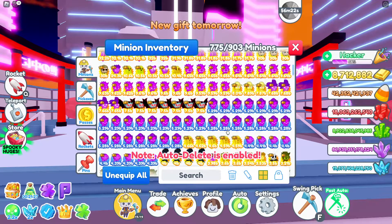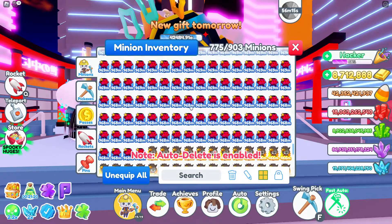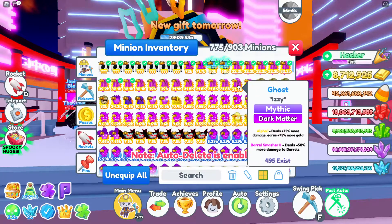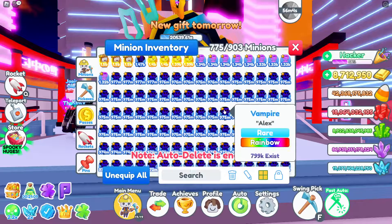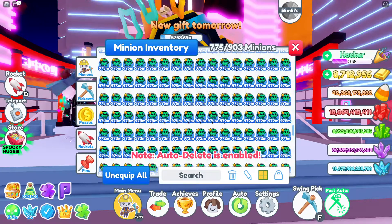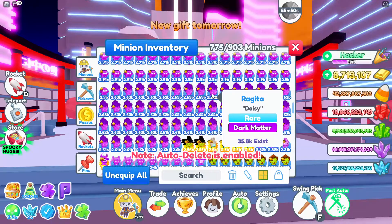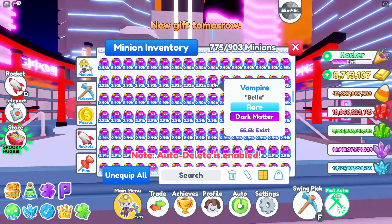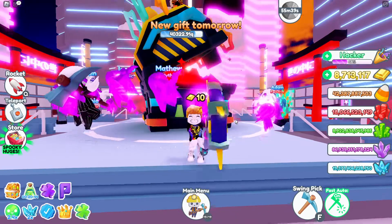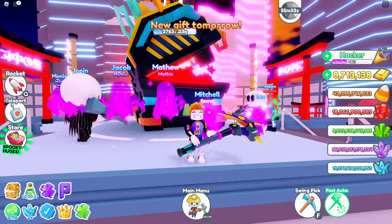Another thing you can do right before a new event starts is sell off smaller, weaker pets like these ones here to earn some gold. I always prioritize converting the best pets to dark matter first, then make the weaker ones dark matter too. I sell off the weakest pets I have to earn gold. Over time, as I build up my collection, the pets I call my weakest will become more and more expensive, so I will earn more and more gold the longer I continue building.